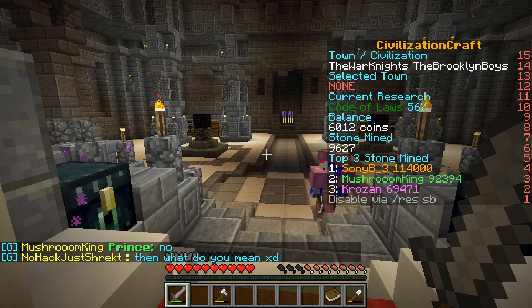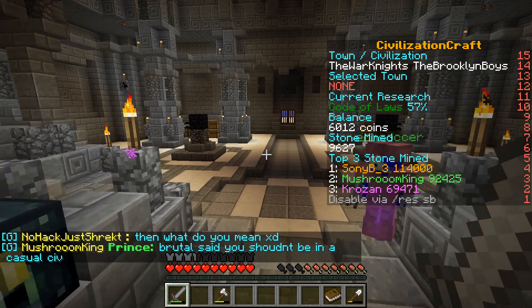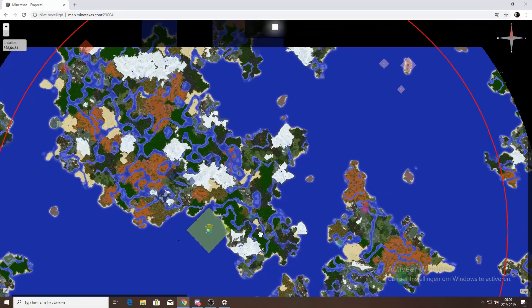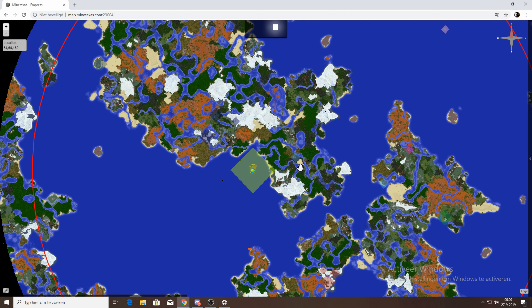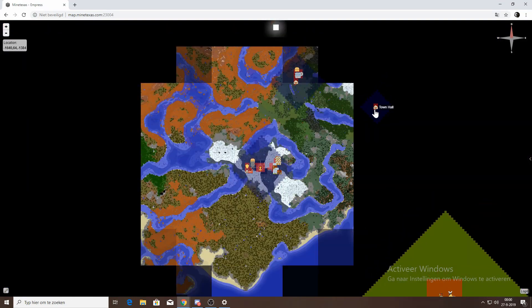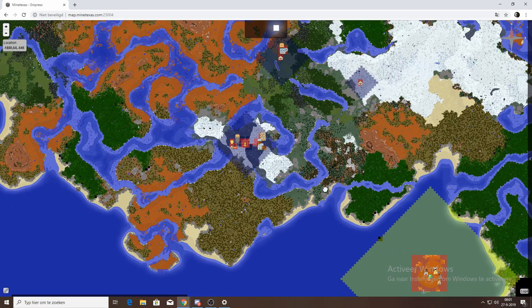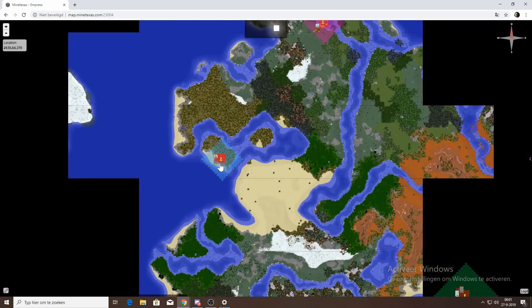On this server you can get wars. Let me pull up the Dynmap — this map has a Dynmap. You can see the spawn over here; there's a bank at spawn. Over here you can see enemy civilizations: one has a capital and already two town halls, and they've got a harbor.